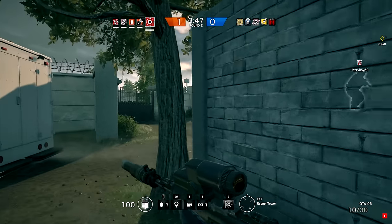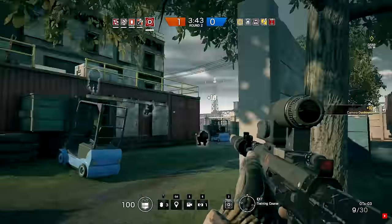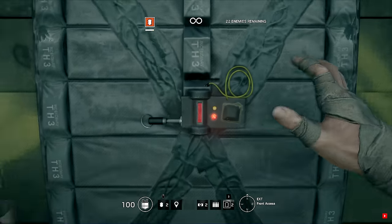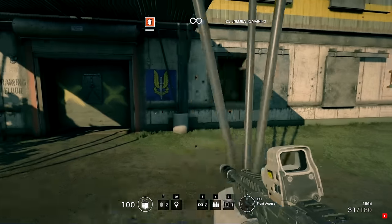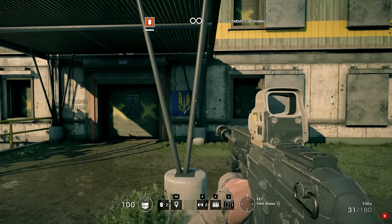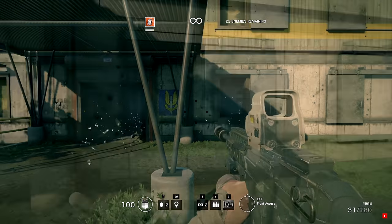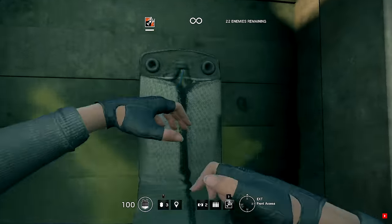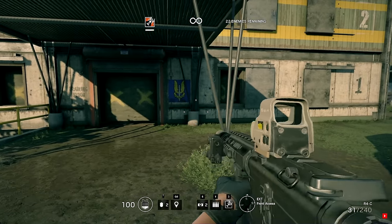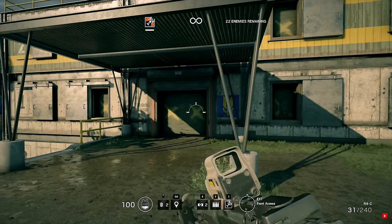Thermite and Ash are the only ones that can breach from two locations at the same time. Thermite can do this by placing a normal breaching charge and then using your unique ability to place another charge — first detonate your unique ability and then at the right time detonate the other one, and you will be breaching from two locations at the same time. Ash can do this as well: first place your normal charge and then use your unique ability to shoot your breaching charge at a different area. It will take a few seconds for it to detonate, so time it right.